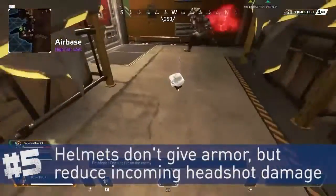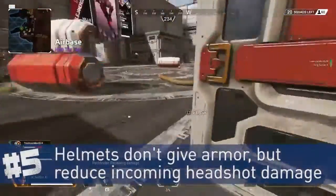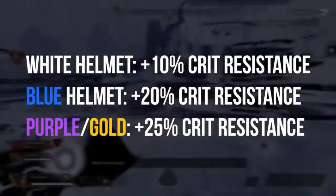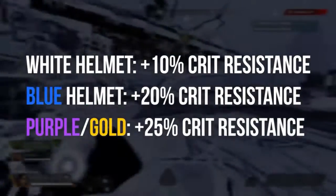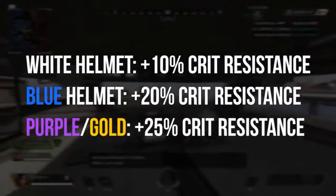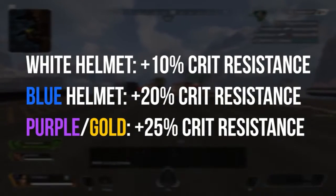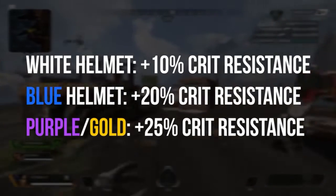Helmets reduce incoming headshot damage, and the amount reduced depends on the tier. White helmets reduce headshot damage by 10%, blue tier by 20%, and purple or gold tier by 25% overall. Protect your noggin.